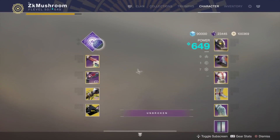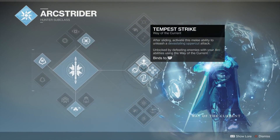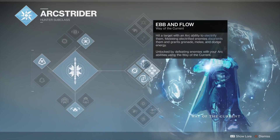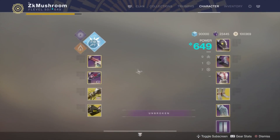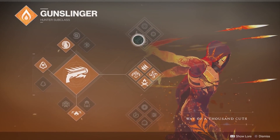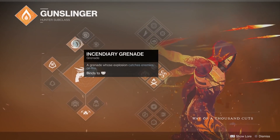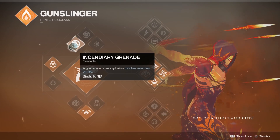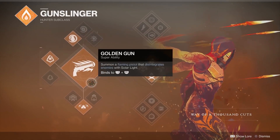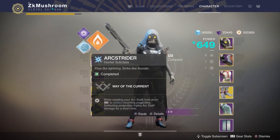When I play Arc Strider I use the same stuff with arc bolts and I use the middle tree. Middle tree is just amazing - in Countdown especially you can defuse a bomb and just block. For Gunslinger, in quick play I play top tree Golden Gun, but for comp I play Blade Barrage. I put the incendiary grenade even if it's pretty bad in Destiny 2 - it was way better in D1, this grenade needs a buff in D2. I use the same jump and same dodge.